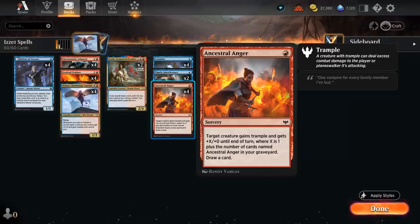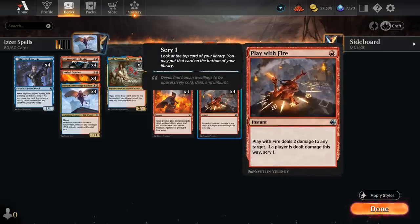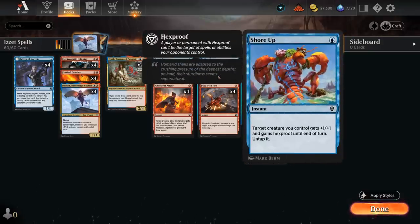We've got some additional interaction with four copies of Play with Fire, which can deal two damage to any target, so it can also be used to go upstairs and burn the opponent out — and we also get to scry one if we target an opponent. Four copies of Fading Hope can bounce any creature out of the way for just one mana, which is a great tempo play. Two copies of Shore Up protect our creature from removal by giving it hexproof, but also untap our creature and give it +1/+1, so it can also be used to ambush an opposing creature.